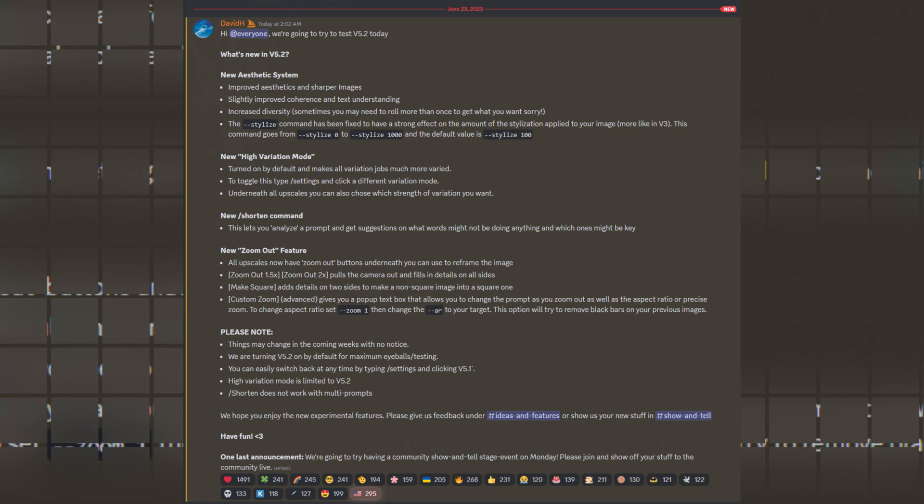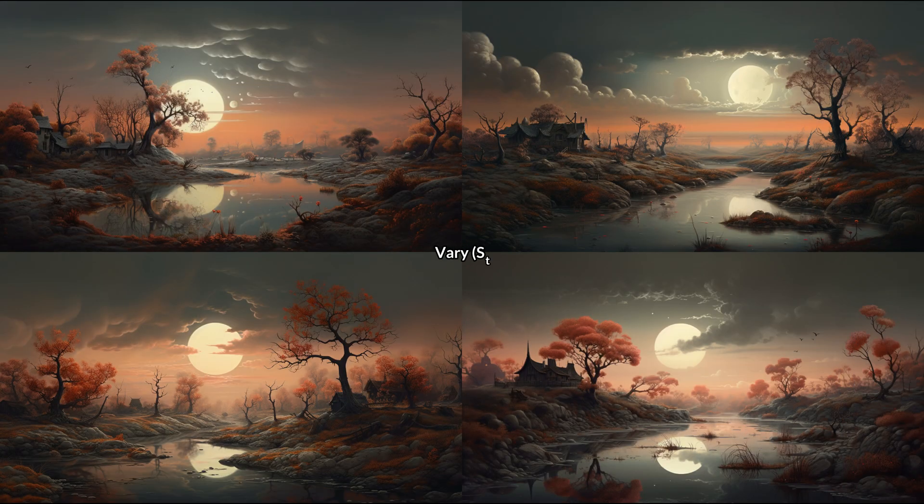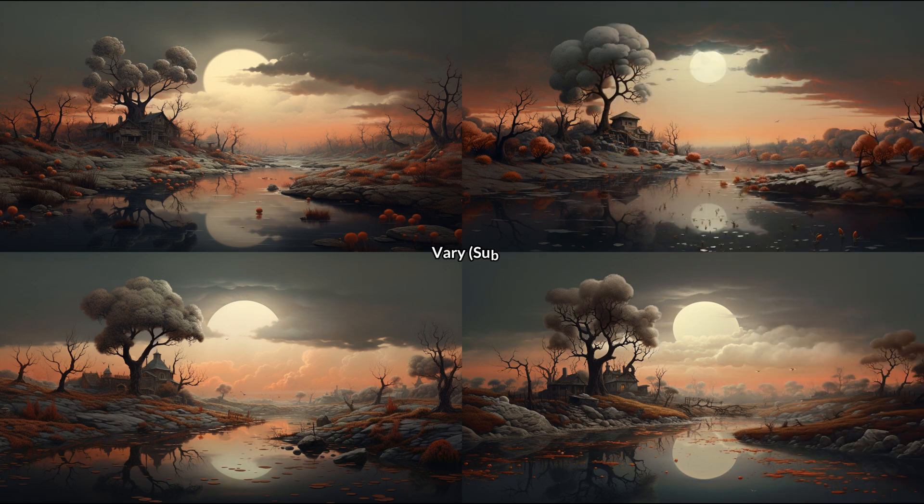There is so much to see and test with the new version, let's also look at the new variations. For this I'll be looking at one of the landscapes I created earlier in this video. With the default new high variation we get these images — they do look like the earlier image, but all are distinctly looking different. And the subtle variation is the older type of variation where you do get the variation, but with less differences in the images.